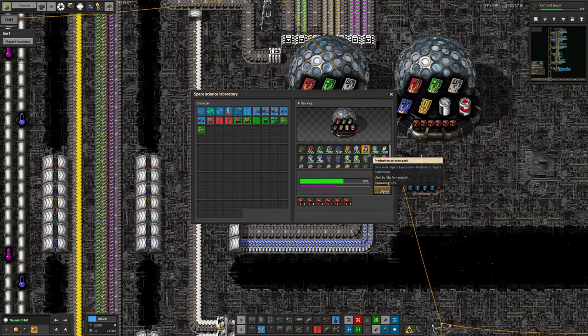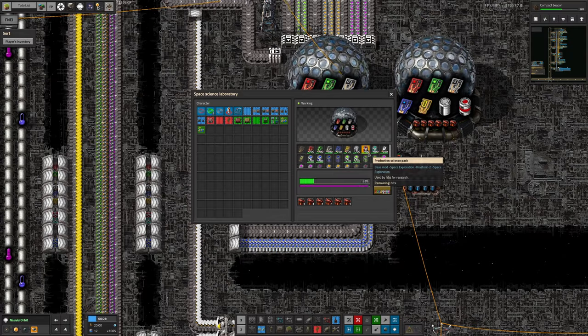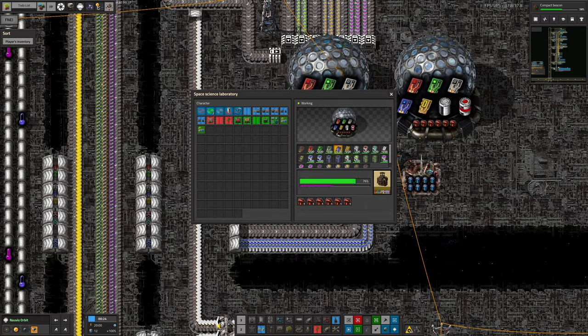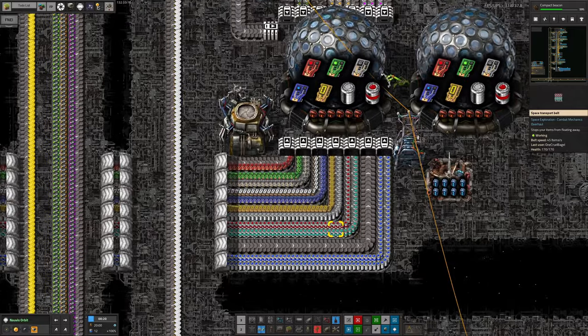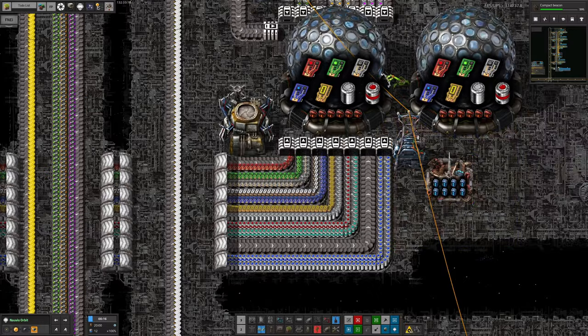When you load a machine with loaders, it fills it up as far as you would if you were loading it directly by hand, rather than just filling it up to the amount an inserter would. So we've got 200 of each science pack in there, which is a little bit greedy, but it means there's a little bit more of a buffer. You can see all of these are gradually ticking into the machine as they get used up.